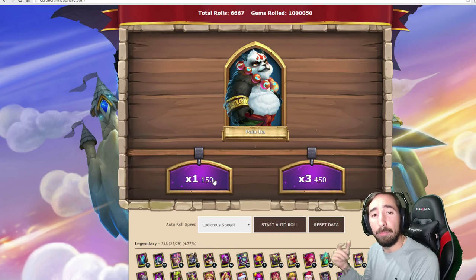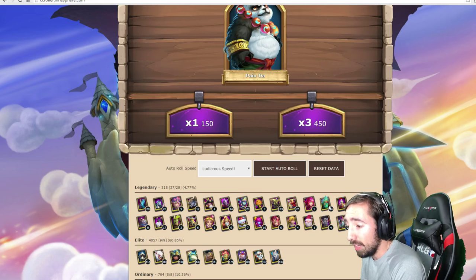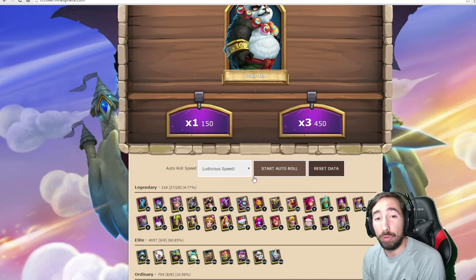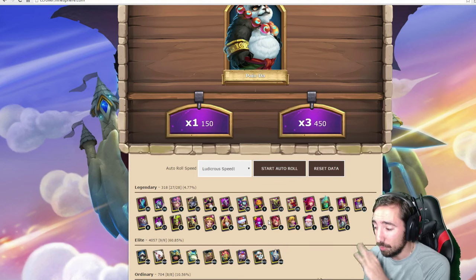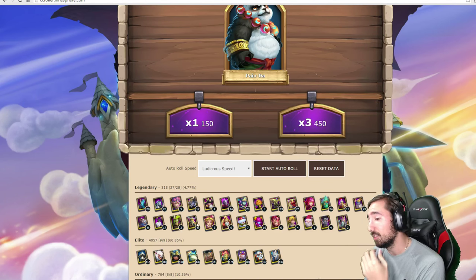Boom — one million rolls, guys! We got 24 phantom kings! If he's that easy to get, oh my gosh, I hope he is. Look, guys — one million gems and we only got three pumpkin dukes. How crazy is that? That is bizarre. Four Vlads, five warlocks, eight golems, two Trinitars — man, Trinitar is man.